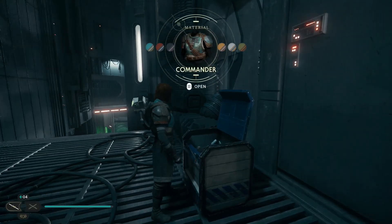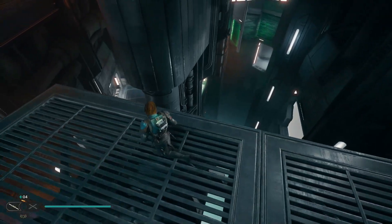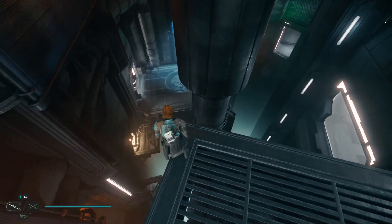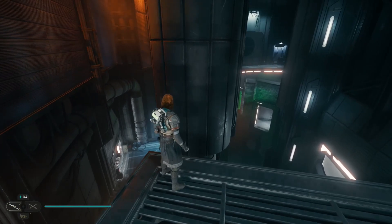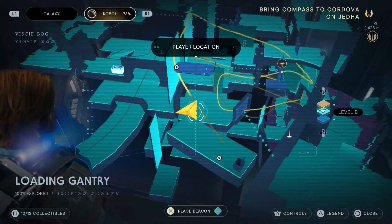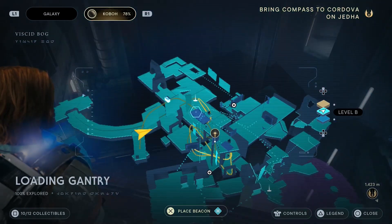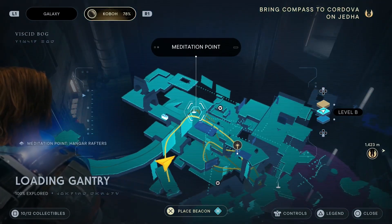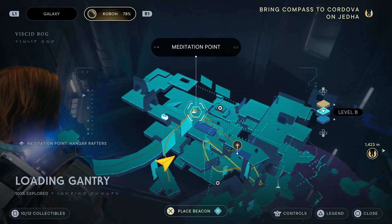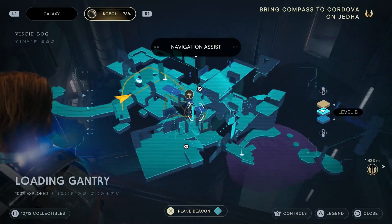That'll give you your Commander materials. So that's everything — you've got your pants, your chest piece, your shirt, and all the materials. It's just here on the map, but honestly just follow the gameplay. It's pretty easy — it's all in the same area.